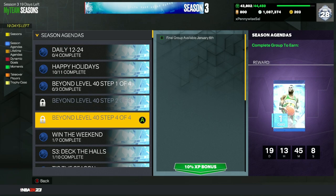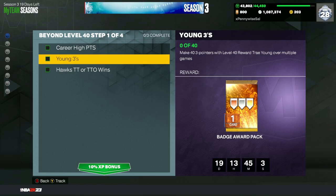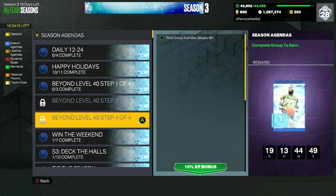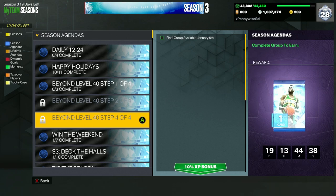For beyond Level 40, once you complete all four steps after hitting Level 40, you'll do challenges with Trae Young — for example, make four 3-pointers with your Level 40 card and you'll get a badge award pack. New steps unlock every Friday. On January 6th, the Galaxy Opal Shawn Kemp will become available — basically free. Just reach Level 40, get Trae Young, complete the challenges, and you'll get one of the best power forwards in the game.